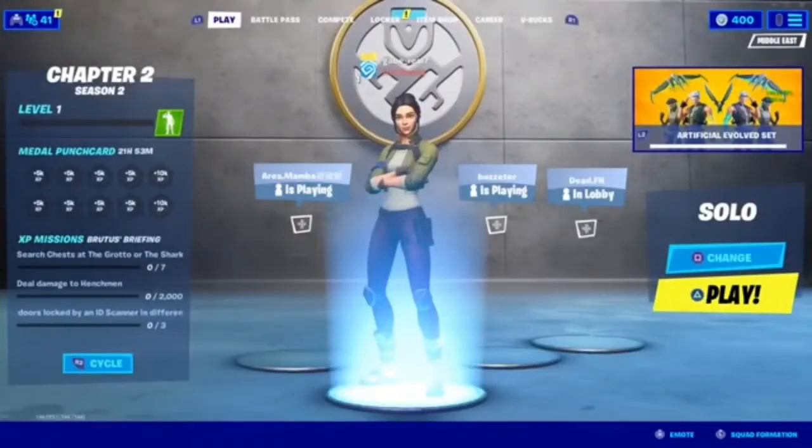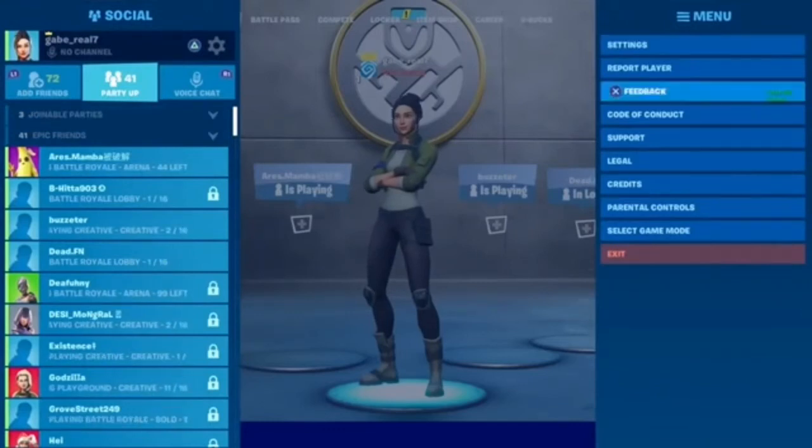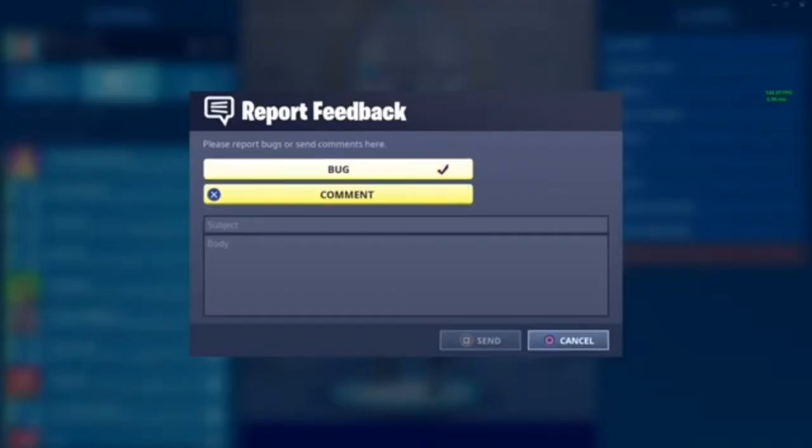To perform this method, the first thing you're gonna do is press the Options button on your PS4 controller, then go to Feedback. Once you're on Feedback, select the first option that says 'Bug,' and you're gonna enter the same thing I'm entering now in the Subject section. Write 'battle pass' then 'S2/' then 'chapter 2,' go to the Body, and write 'accept changes = 1,' then just send it.